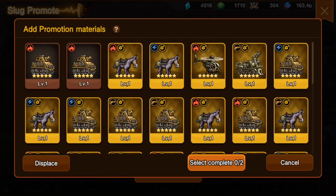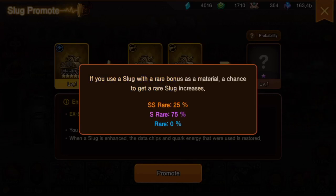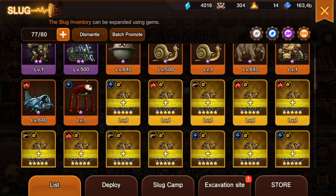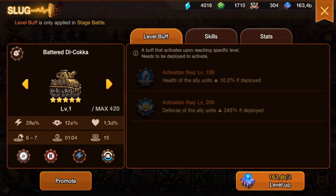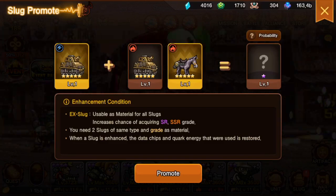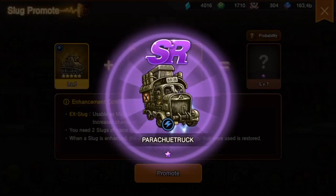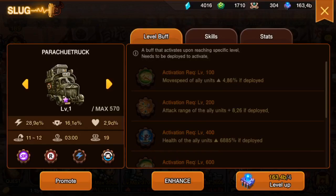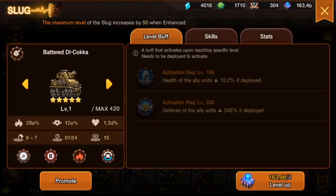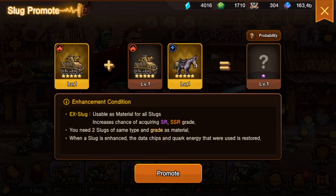If you don't have an SSR, there's a 25% chance — so for every four pulls I should get one. What you want to do is make sure that the first one you use is the right element type or damage type. If your main DPS character is physical, make sure your first pull is physical, or electric, or flame — whichever element your DPS is, match it.